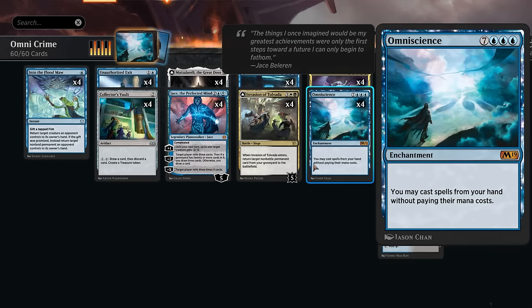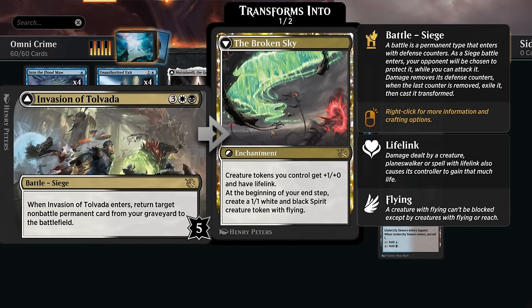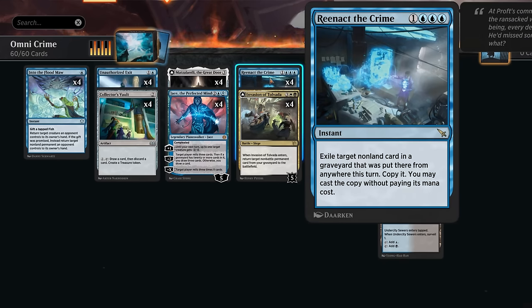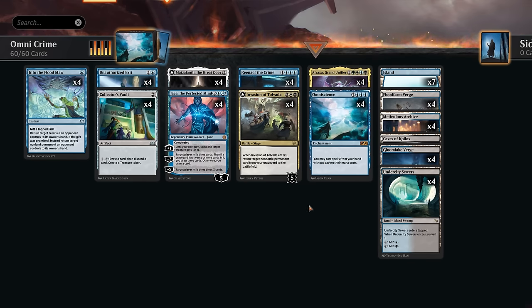On one hand, we can have Omniscience in the graveyard and then for five mana cast Invasion of Tolvada, returning target non-battle permanent from our graveyard to the battlefield. Or we can potentially discard Omniscience and in the very same turn cast Reenact the Crime for four mana, exiling target non-land card in our graveyard that was put there this turn, copy it, and cast that copy for free — which also gets the job done.